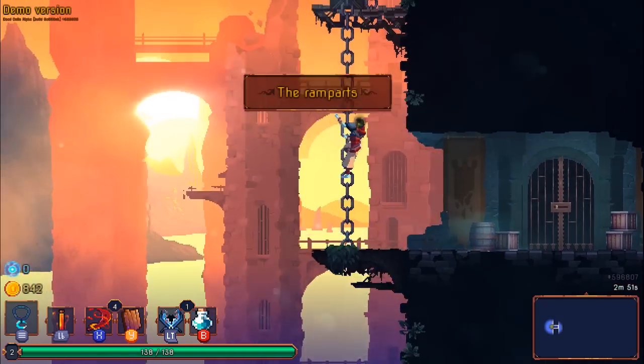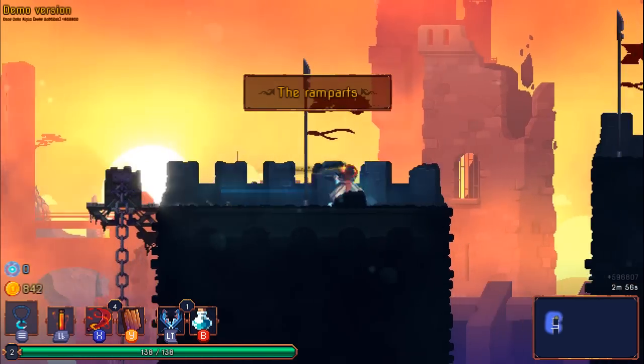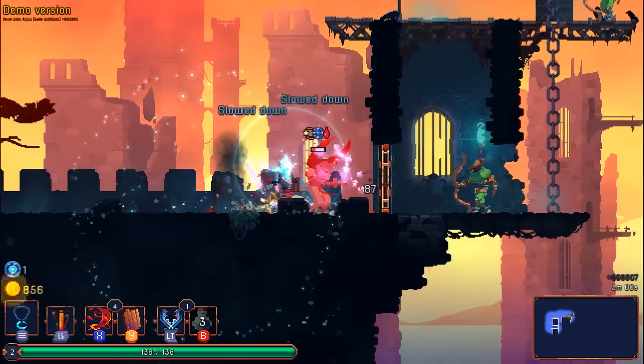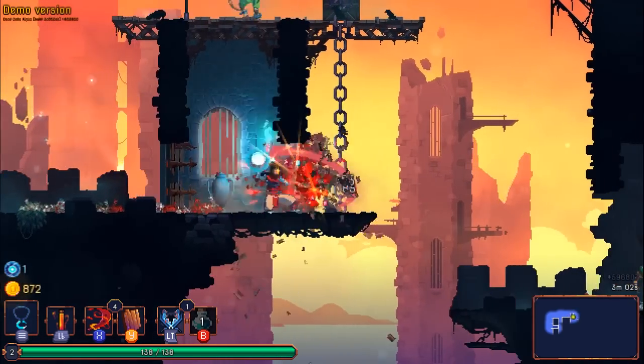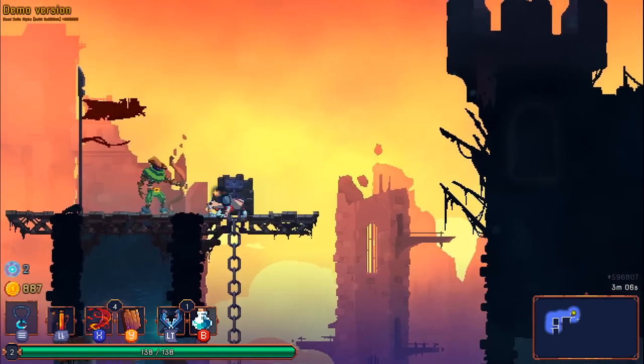We don't really want the bow because it still has a charge-up time. Stuff like the kunai is infinitely more useful because it's not risky for me to use. Okay, I'm getting faster — I'm just still not getting much better.